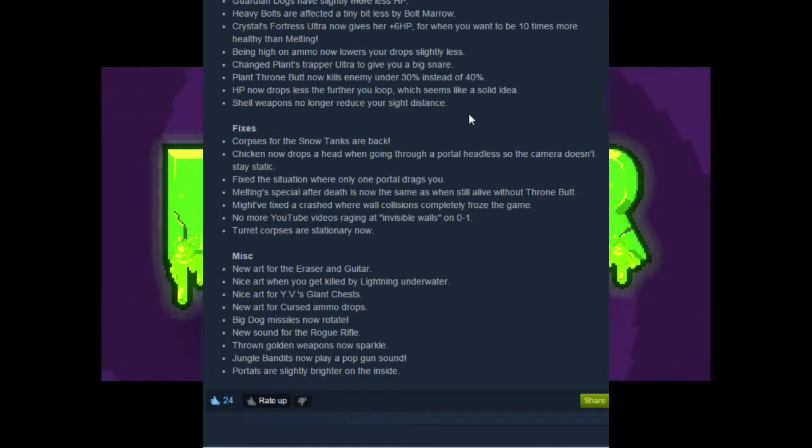HP now drops less the further you loop, which seems like a solid idea. It just prevents people from doing stupidly insane loops, which is sad for people chasing super high scores, but I think this is probably for the best — preventing people from having hour-long or few-hours-long runs.